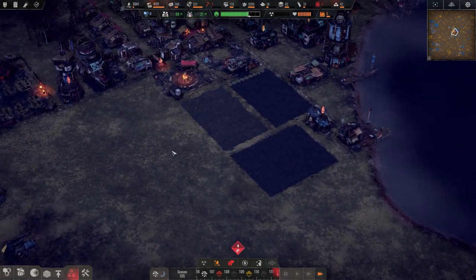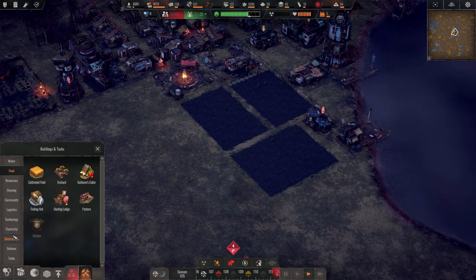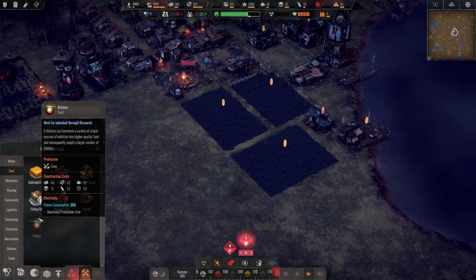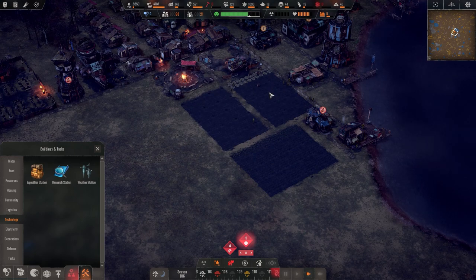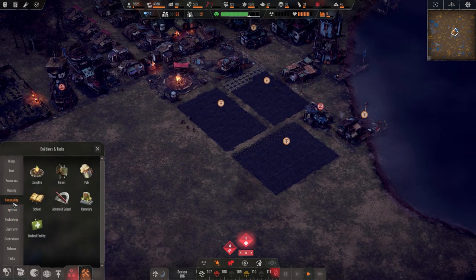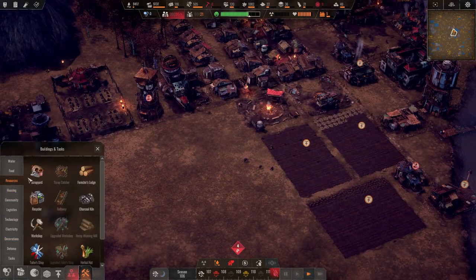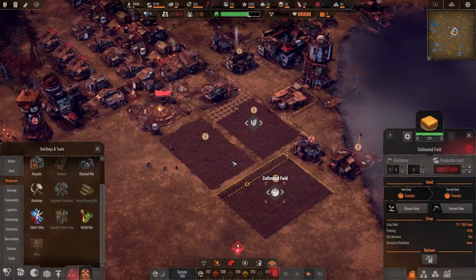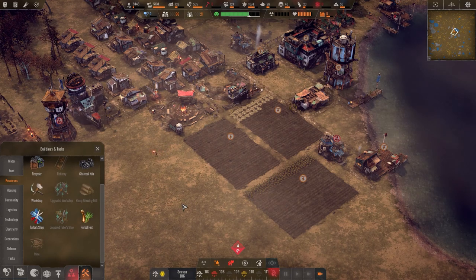There's something else I'm supposed to do with this. I think the weather station was the only other thing I needed to make this correct. Now is probably a good time to check resources for the market. We need more houses. Thankfully this doesn't require any building materials — they're just going to plant. It's gonna take forever, probably a whole season, because we don't have enough people.